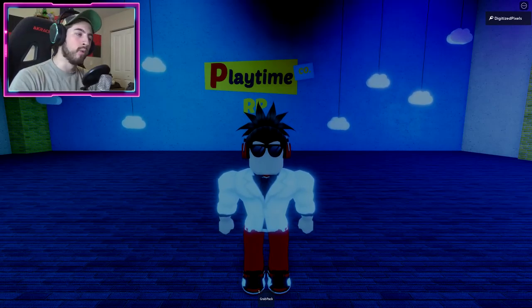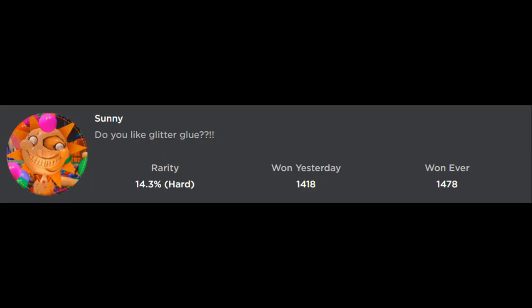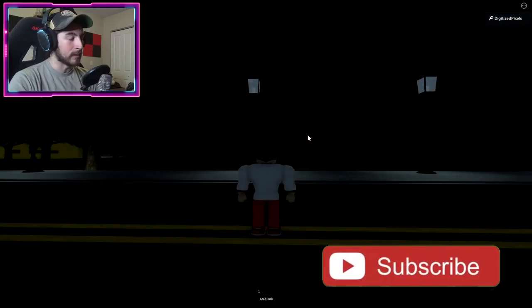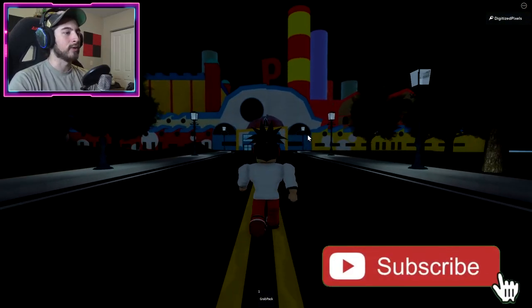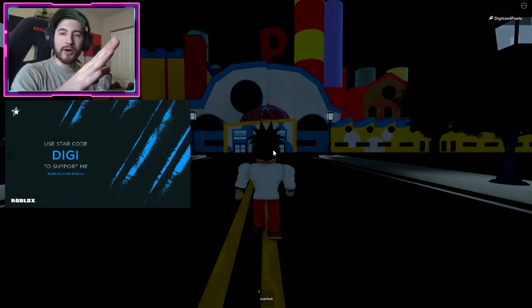Hello everybody and welcome back to another episode, today on Roblox. My name is Digi, and today I'm showing you guys how to get the badge called Sunny - 'Do you like glitter glue?' So to get Sunrise, aka the daycare attendant from Security Breach FNAF, we gotta head over here to the factory.